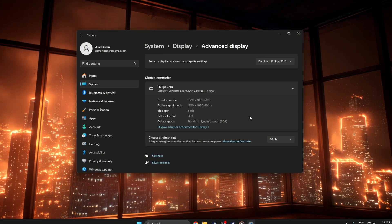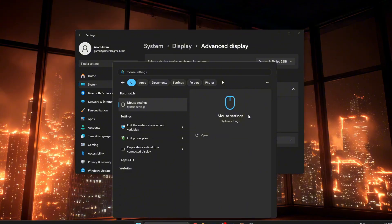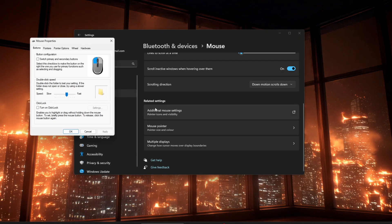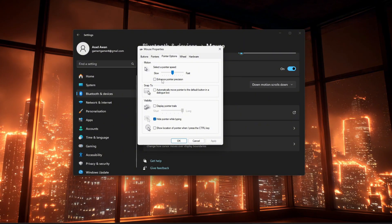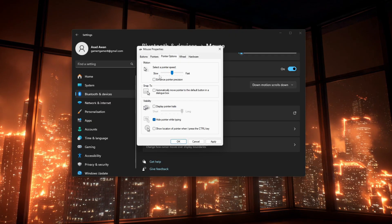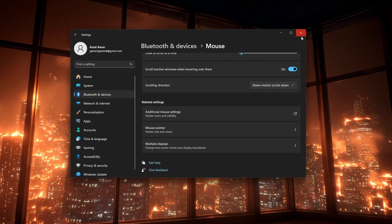Next, adjust your mouse settings so they are more consistent for aiming. Press the Windows key, type Mouse Settings, and open it. Click Additional Mouse Options to open the Mouse Properties window. Go to the Pointer Options tab, uncheck Enhance Pointer Precision — this is mouse acceleration — set the pointer speed slider roughly in the middle, and click Apply and OK. This helps your mouse feel more direct and predictable.